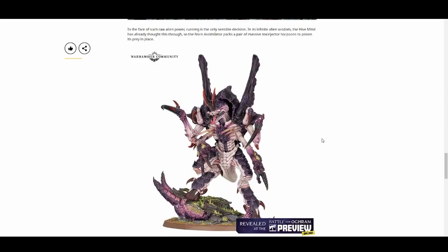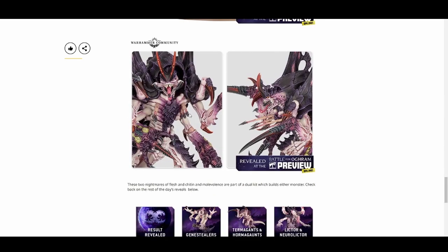And finally we have the Norn Assimilator. This one looks like it's in conjunction with the Norn Emissary — one big kit where you get to choose which one you're going to build. I can't imagine you can build both out of a box. Here we can see its head: where the Emissary had that big Hive Tyrant-looking spike on the front, this one's kind of split in two, making it look more bug-like — a Hormagaunt on steroids, or a cross between a Hive Tyrant and a Lictor. It's got a lot of claws, a lot of melee firepower, but doesn't have the same ranged capabilities. You don't see exposed brain on this one — this guy just looks like you don't want him anywhere near you. Very insect-looking, with a close-up showing its claws, fangs, and stabby bits.